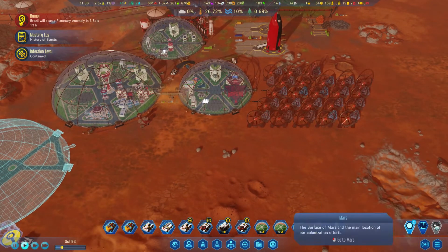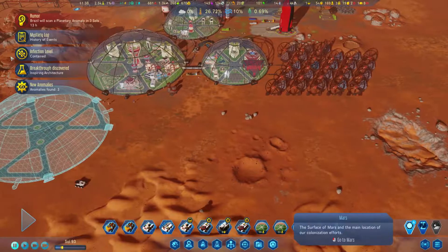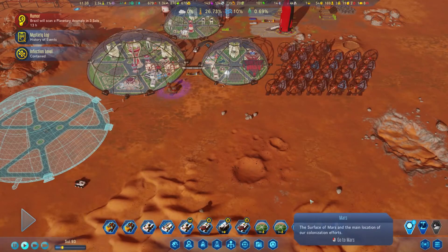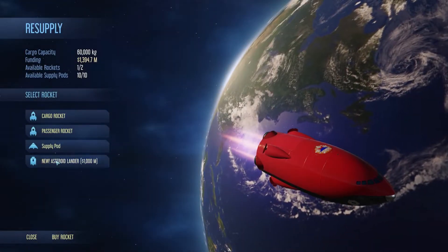We have this asteroid - can we go? Let's go third. Anomaly - breakthrough spire increase, that's fine. Let's get one of those asteroid miners and see if we can start mining asteroids.